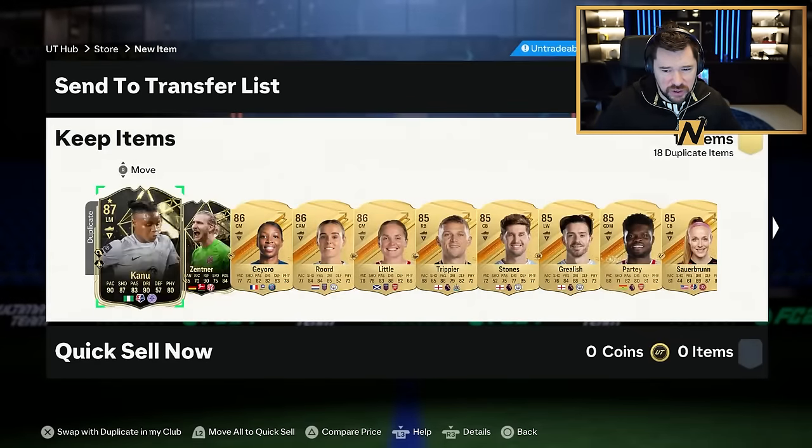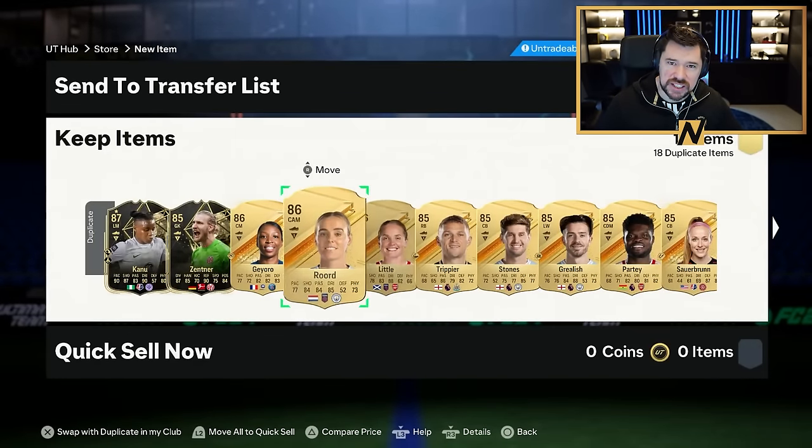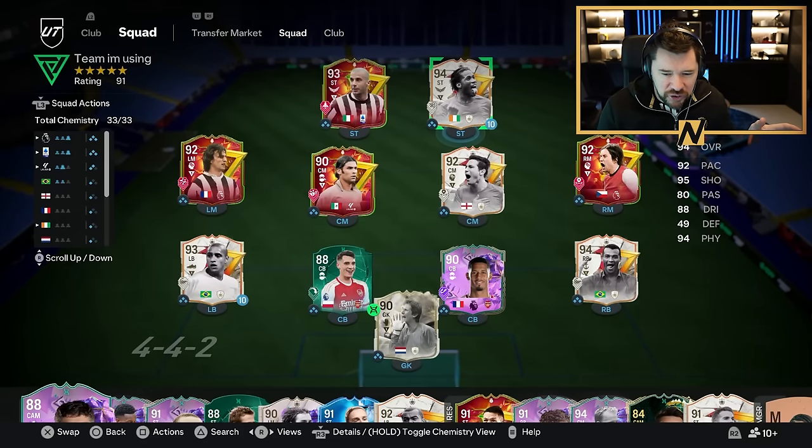We've got an almost full Golazo team here. Viali, Drogba, and Zidane are going to be playing up front, Marquez, Lampard, and Rosicki in midfield, Roberto Carlos, Kivio, Saliba, and Cafu along the back line. A lot of the Arsenal remnants have gone.